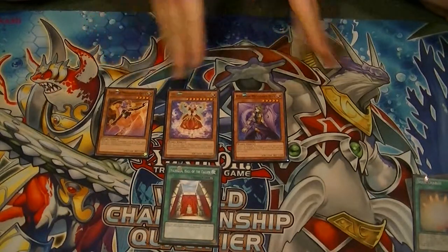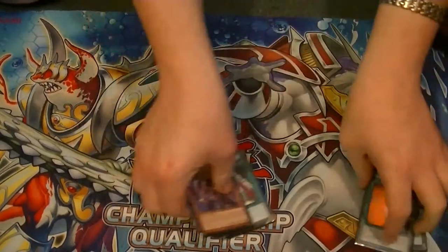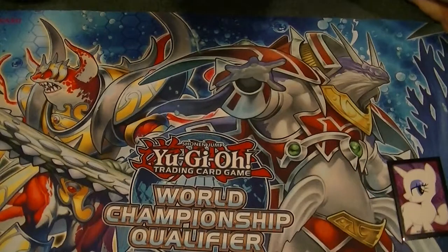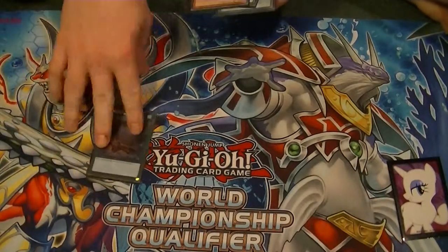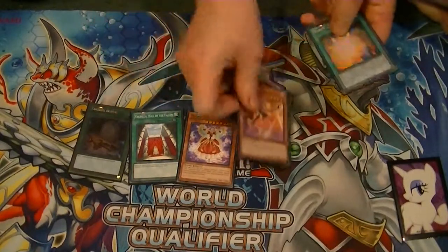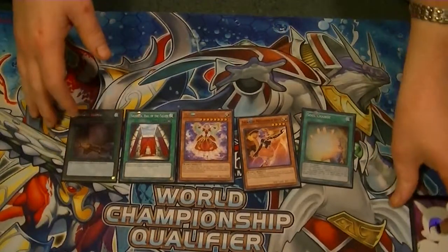There are certain ways around this field, but that's for you to figure out. So how do you pull this five card combo off with your starting hand? In your starting hand you're going to need Foolish Burial, Valhalla, Mozarta, Arya, and Soul Charge to pull off this five card combo.